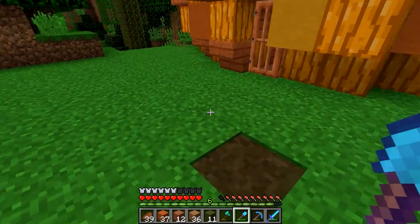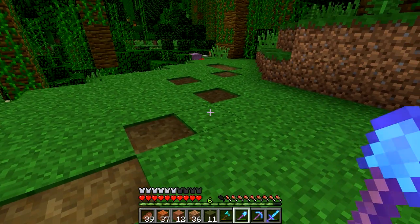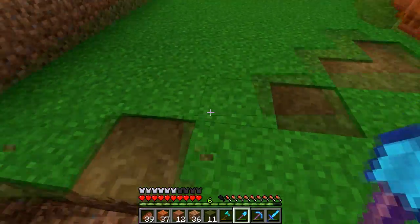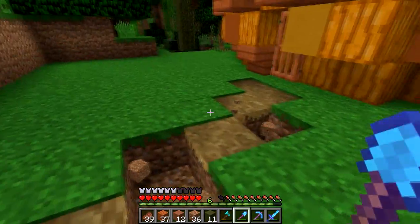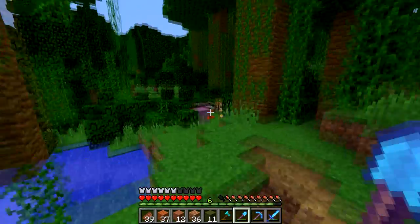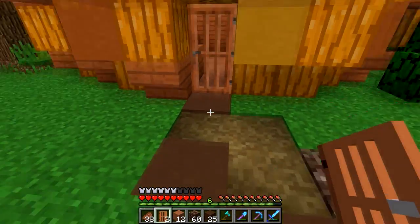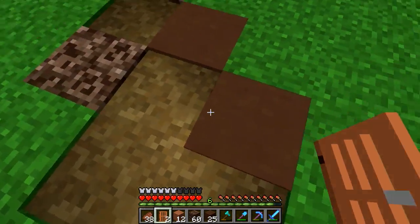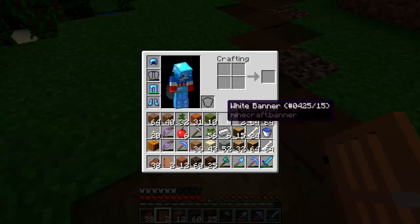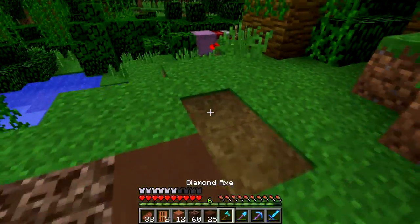I'm going to start with path blocks, which change color by the biome, I believe. That's a nice, darker color — and the dark color looks really nice, actually. Let's just cut this out a little bit. We're going to mix in some soul sand and some brown clay. I need to clean out my inventory. I lost my acacia door so I made another one. These are the blocks I'm using: path blocks, brown clay, and soul sand. I think that these are pretty spooky colors, if I do say so myself.